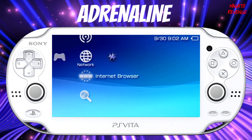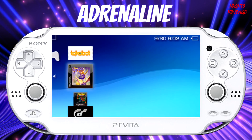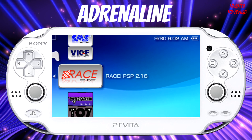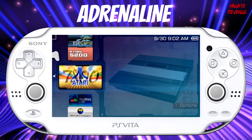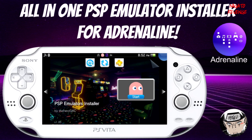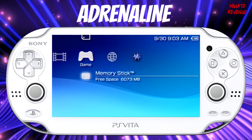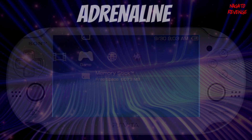The main thing for Adrenaline is games. Going into the memory stick, I already have some games installed — some PlayStation 1 titles, some PSP titles, and a Japanese-patched game. The cool thing about Adrenaline is you can actually run an emulator within an emulator. So if you wanted to run an Atari emulator on Adrenaline, you actually can. I'll transition now to showcasing some gameplay for both PSP and PlayStation 1 titles, to show the performance and how they look on the PlayStation Vita.